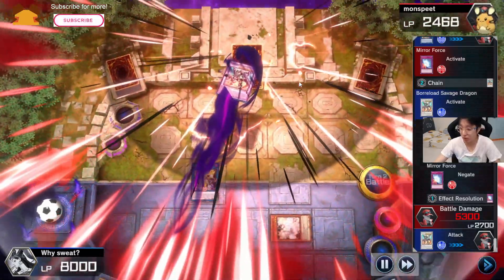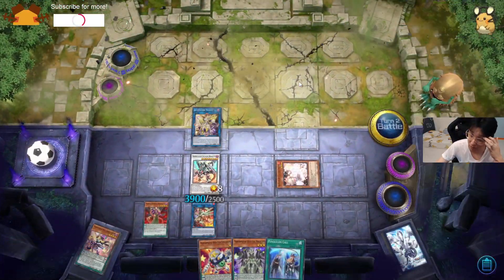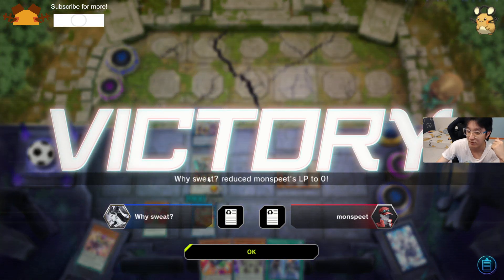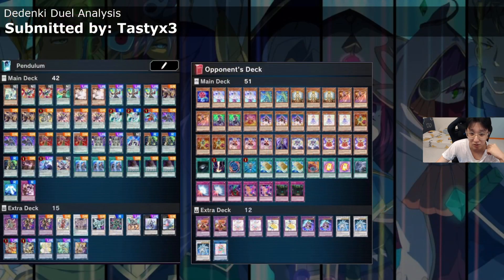Overall it's still a good duel — he managed to get out Access Code Talker, destroy and clear the opponent's field, and set up negation. It's a good ending board, which is what you usually want.